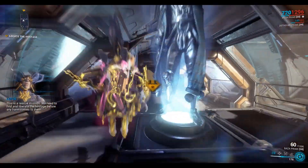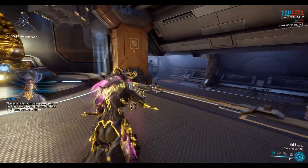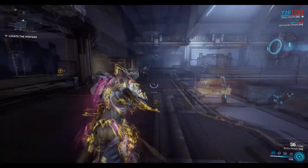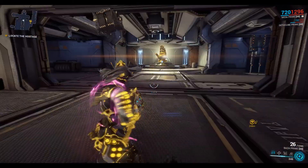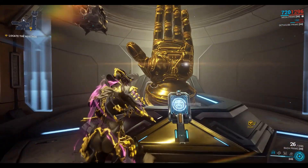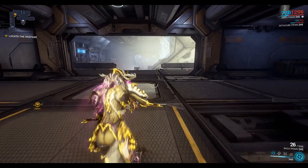This is a rescue mission — we need to find and liberate the hostage before any harm comes to them. But before I rescue the hostage I'm just going to stick around near the Hand of Parvos and wait for the Treasurer to appear.